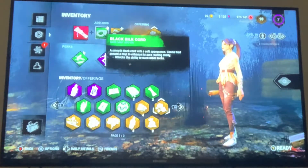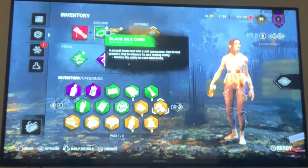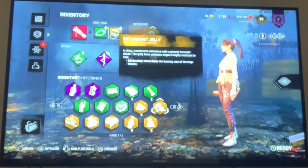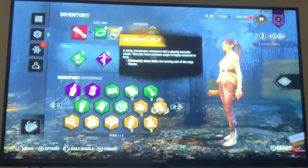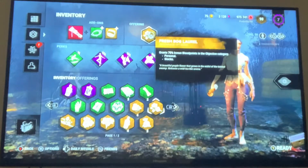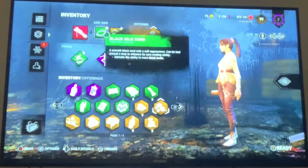Along with the black slick cord — a smooth black cord with a soft appearance. It can be tied around a map to enhance its aura reading ability. And retardant jelly, which basically gives the map more felt usage — you're able to use the map a little bit longer. And then we have a 75% bonus blood points in the objective category, so that's the main point of using the rainbow map to get those objectives done.